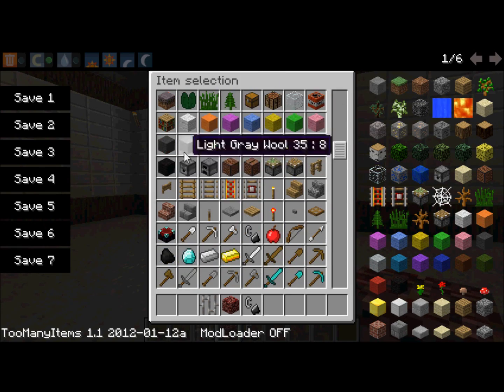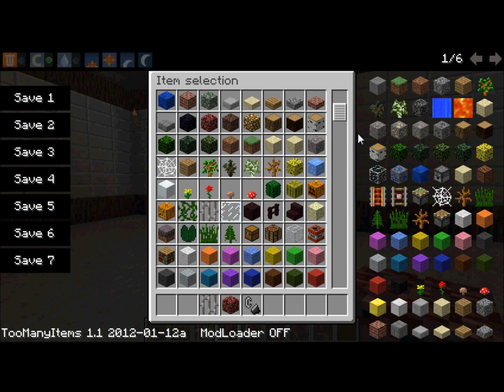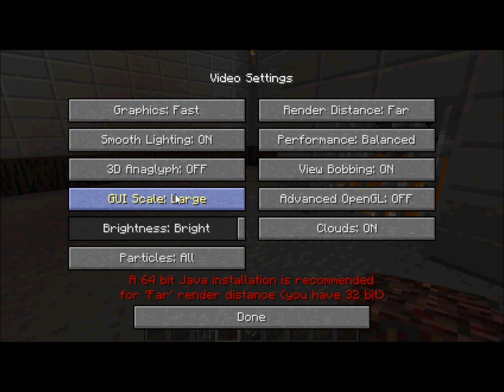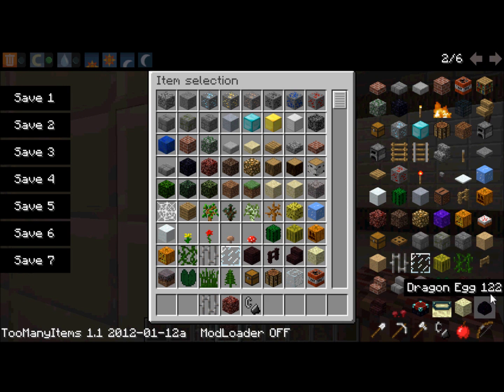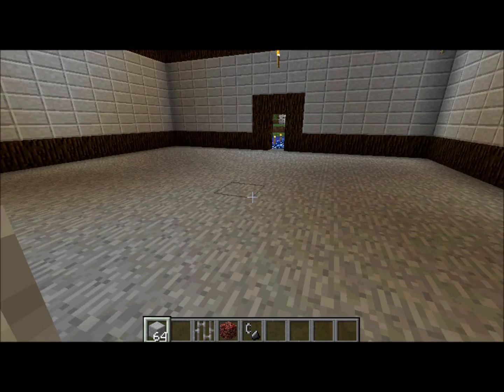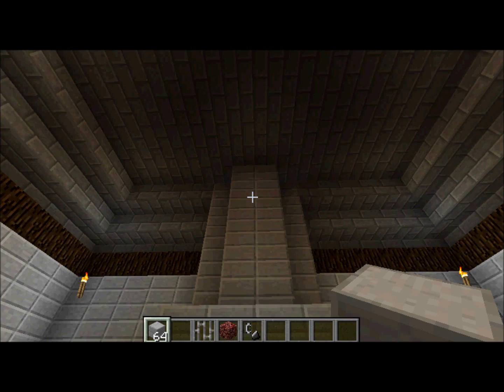There are different types of materials that are good for this, but I like to use the double stone slabs. In Too Many Items, you can get the double stone slabs — double slabs right here — and easy as pie, make yourself one of these. You can also use bricks.